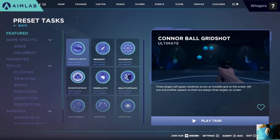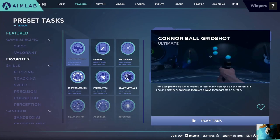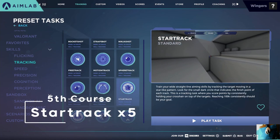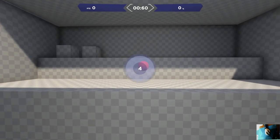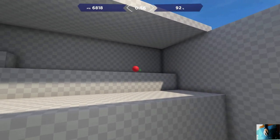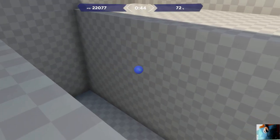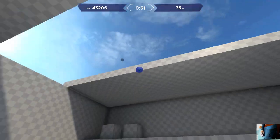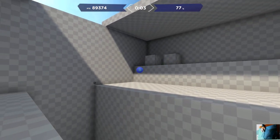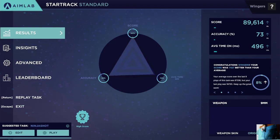If you want to do extra stuff, go into Tasks, go down to Tracking, and then go down to Star Track. It's just tracking in a star motion, but it's good for practicing shooting kids gliding or if someone's moving in a straight line, or a kid's just running by you like 50 meters away in game or something — it just helps you out. We're breaking high scores right now, let's go! I've probably been breaking that score because I've been doing the normal ones.